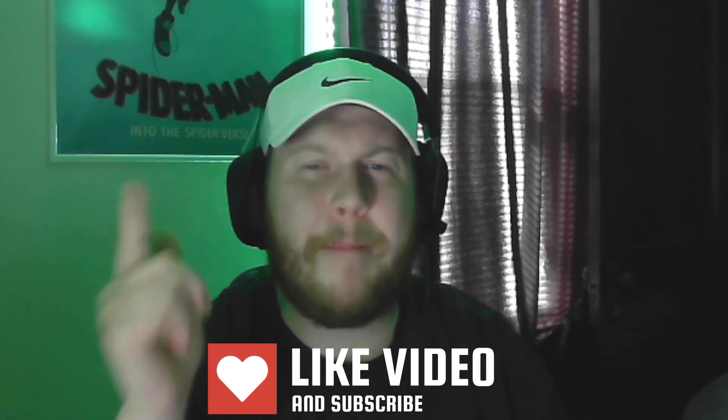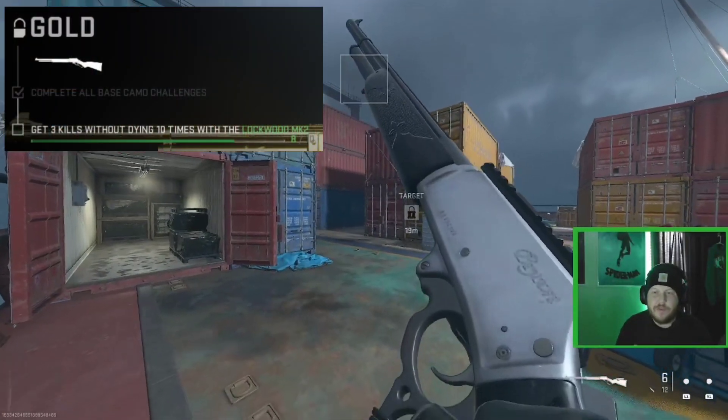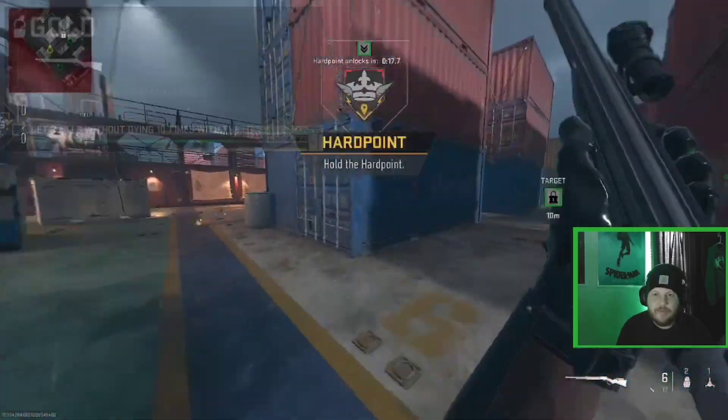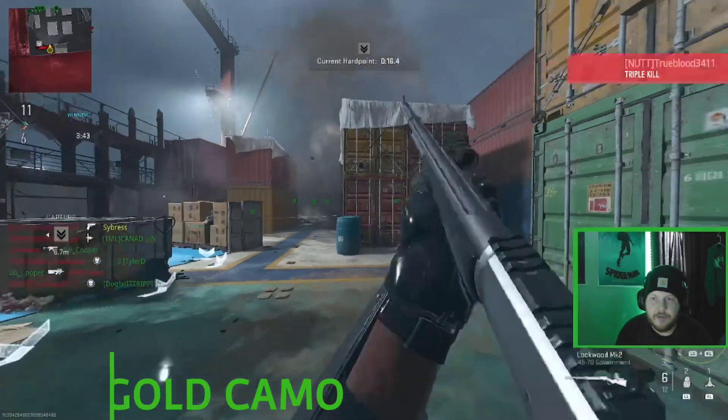If you haven't already, hit the bell to stay notified. Let's get right into the gameplay. We need three kills without dying two more times to unlock gold camo for the Lockwood here in Modern Warfare 2.